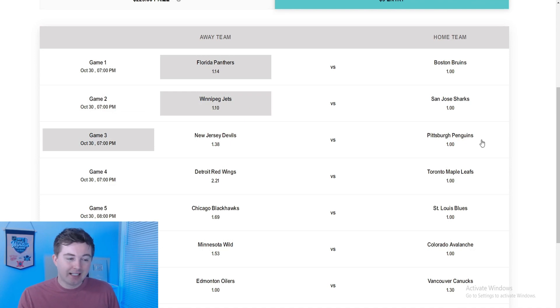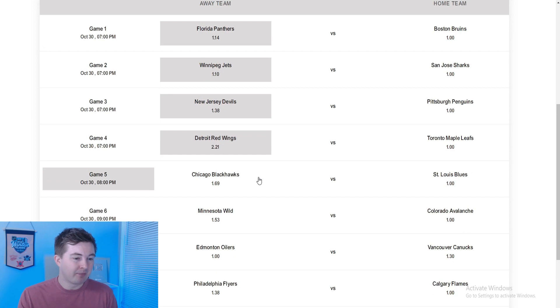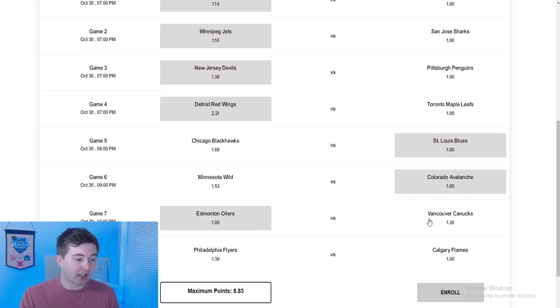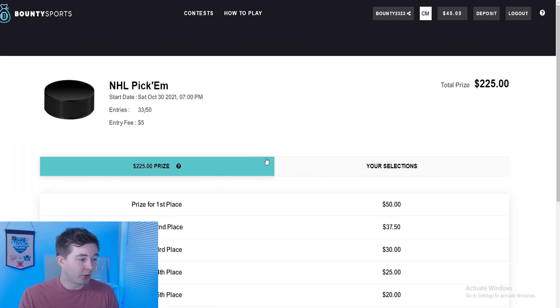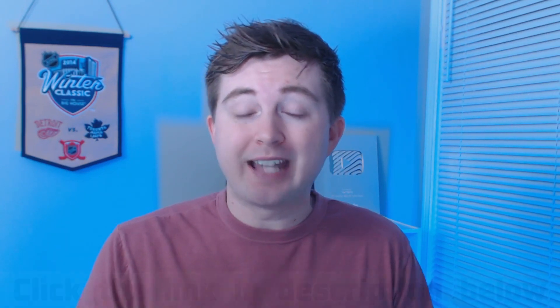I really like the Jets over the Sharks, especially as the underdog — I think the Jets are a much better team. Devils-Penguins is probably 50-50, but I think the Devils there. Red Wings-Leafs is tough — I feel like the Leafs probably win, but the Red Wings give you 2.2 points — my favorite team — I feel like it's worth the risk. Chicago-St. Louis, I like St. Louis at home. Colorado over Minnesota at home, Edmonton over the Canucks, and the Flyers over the Flames at 1.38. My maximum points are 10.2. First place in the NHL pick'em gets you $50, with prizes all the way to 10th place out of 50 people — so a 20% chance of being in the money. Click the link in the description and use code TACTICS for a free $5 when you sign up.